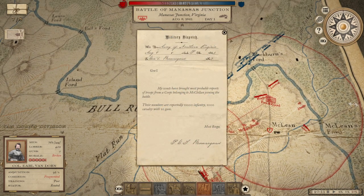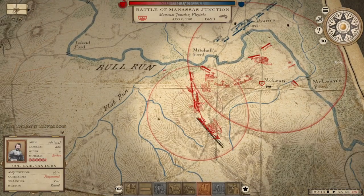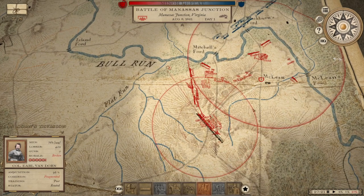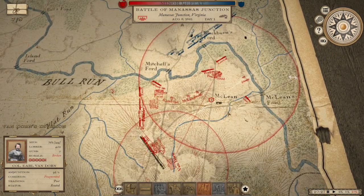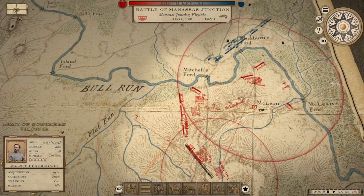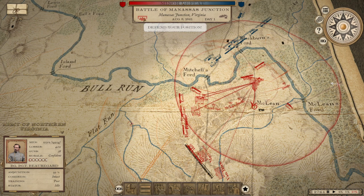McClellan arrives — the Department of Ohio brings 11,000 soldiers and another 1,000 infantry. The good news is it is almost nightfall, and we have only lost 400 soldiers so far.